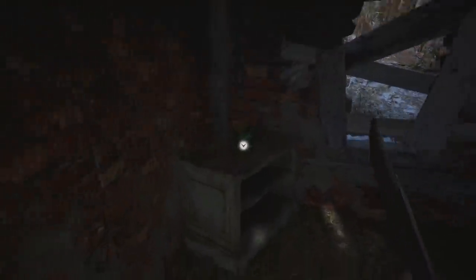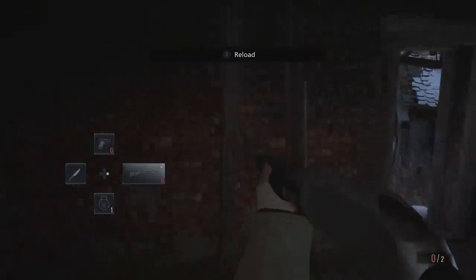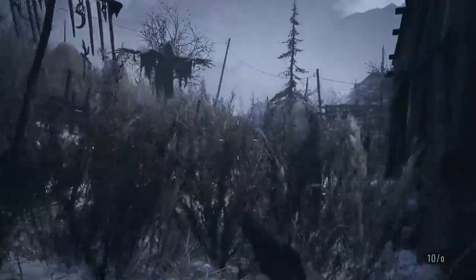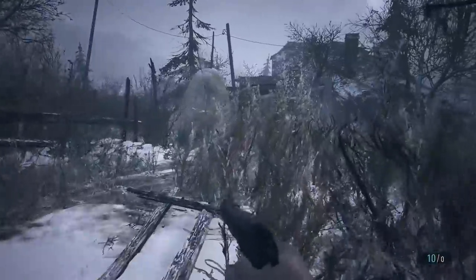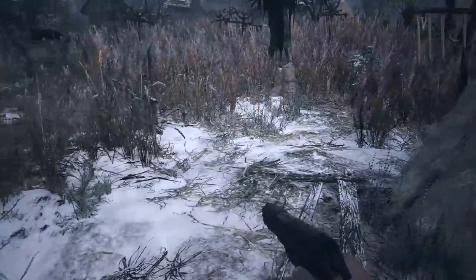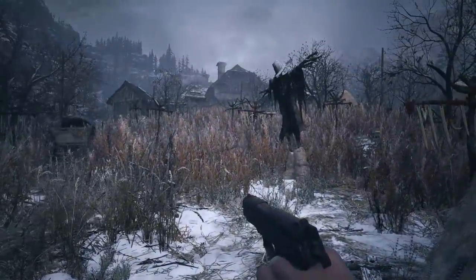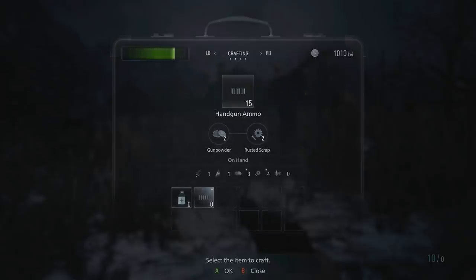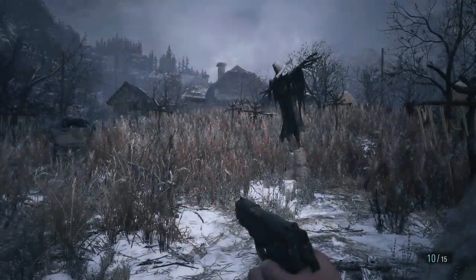We've got shotgun ammo! Yes, nice - I'll have that. And some pistol ammo - sweet. We're all ready to go, I think guys. What's this? Gunpowder! Can we craft some more ammo? Let's have a look. Crafting - ammo - yes, we can! Sweet. And a first aid pack. What I'm going to do is I'm going to try and run through this field and avoid combat if I can, because we already faced off against loads of these werewolves. I'm just going to run for this house.